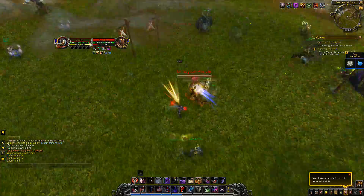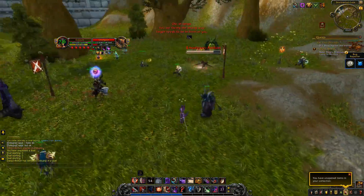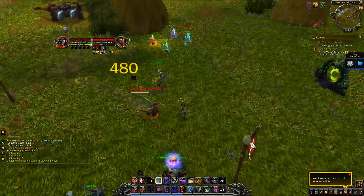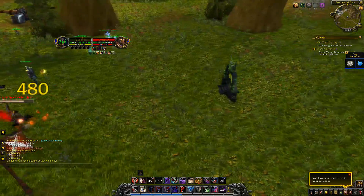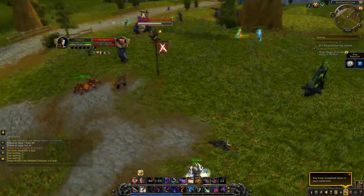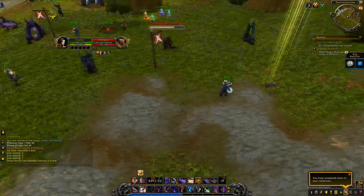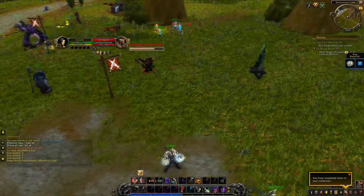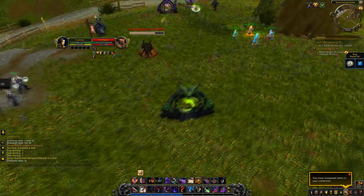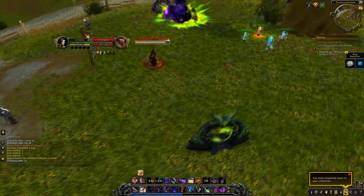He decides to trinket my Cheap Shot immediately and try to kite for some distance. I follow up with Shadow Step to try and avoid his charge so that he doesn't get as much rage. Then I do decide to vanish out on his next charge. He does actually pop Avatar the moment that I vanish. I should have actually waited to see Avatar, as he didn't actually have Stormbolt this duel, which is a mistake on his part. I think Stormbolt is incredibly useful against rogues.